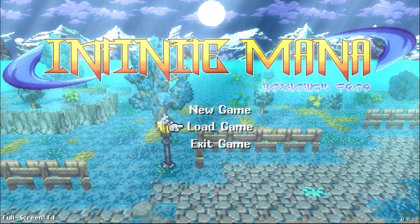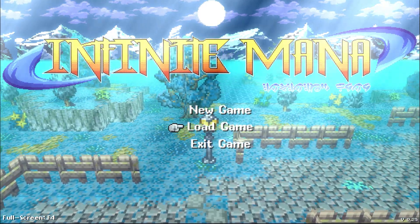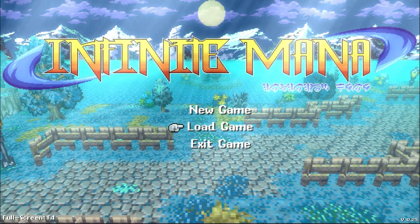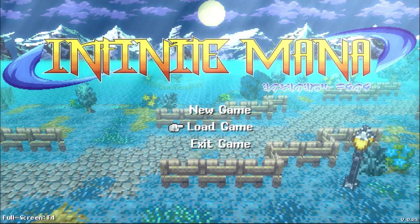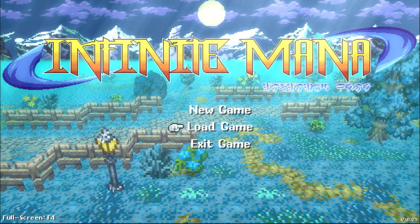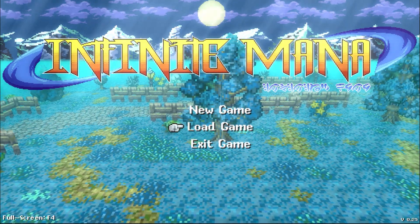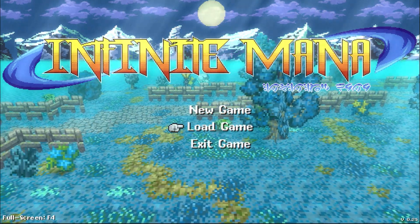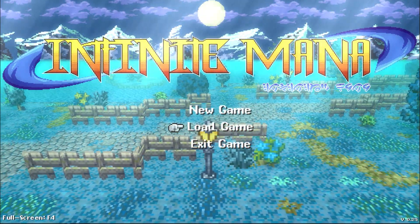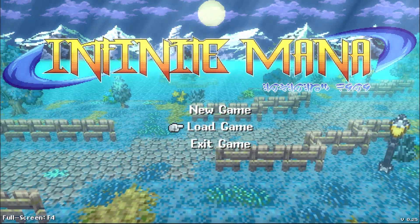Hello everyone and welcome to another first look video. Today we're checking out Infinite Mana, which you can check out yourselves on Steam for free via the demo, which I will link in the description. This is touted as a 2.5D RPG about exploration and glitch mechanics, which we're kind of seeing on the title screen here. Visually, it gives me big 2D HD vibes — that art style Octopath pioneered. It's a really, really nice art style, so immediately I'm getting good impressions. It's a lovely title screen.